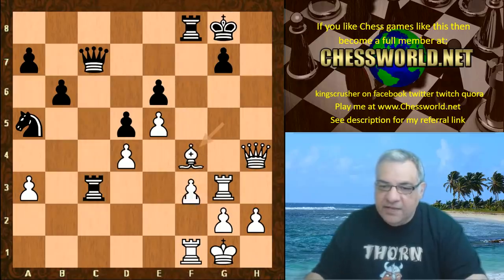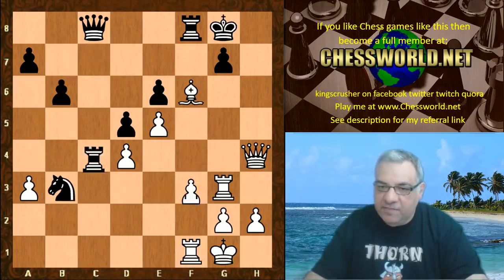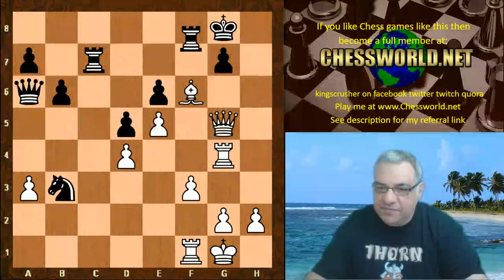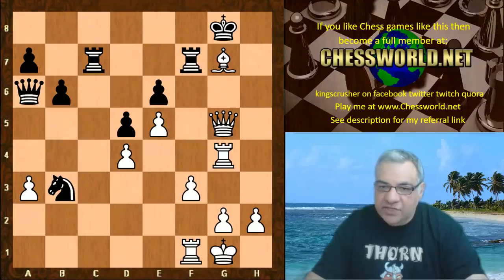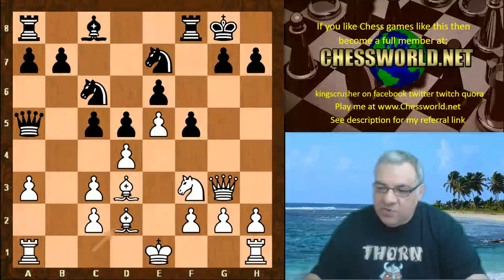Celebrating this with Queen h4 check, which hits e7, and then takes on e7 - he had a big position there. Black can't take there because Bishop takes d8 and he managed to convert this. A classic Spassky game getting a very strong attack on that g file. Bishop takes g7 - a nice tactical finish - threatening Queen d8 as a checkmating idea.